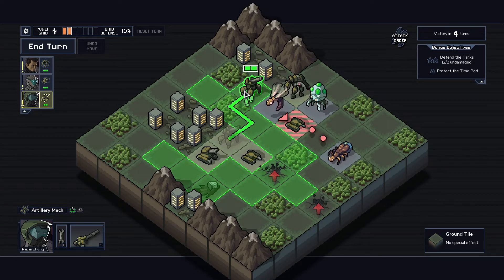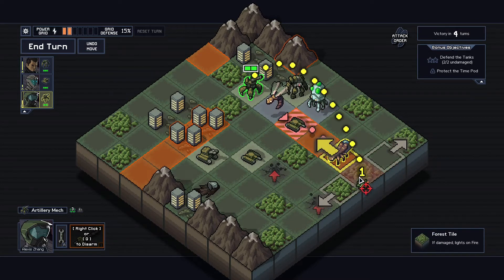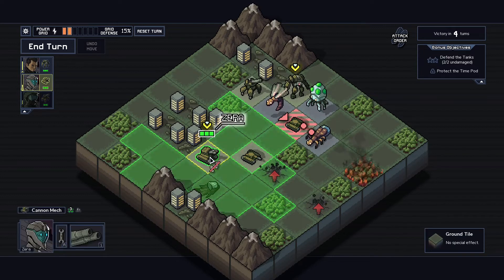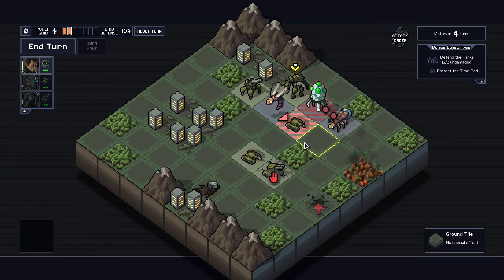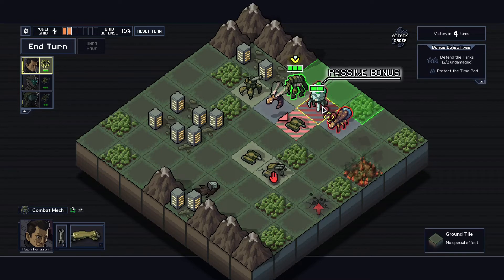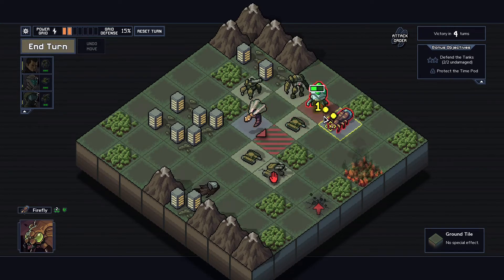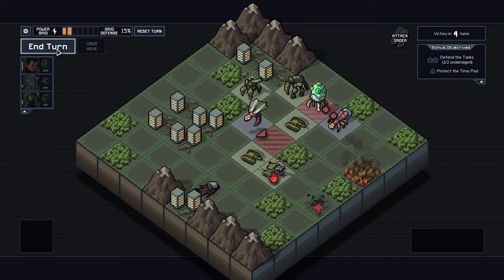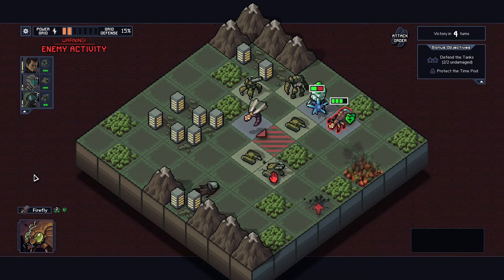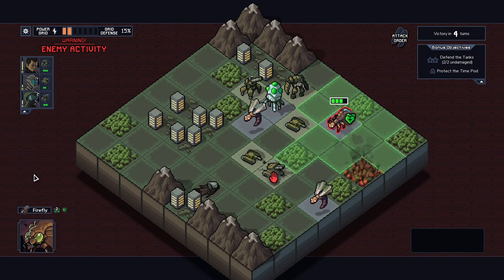I think I see the way... Why can't I shoot anybody? Oh yeah, I have to hit one. So I'm going to shoot him and push him back, then move him here and have him push him over. How much health did this tank have? Defend the tanks - two out of two, undamaged. I'm going to play the objective. He's going to attack him, he attacks nothing, I block that enemy. I'm starting to learn this game.